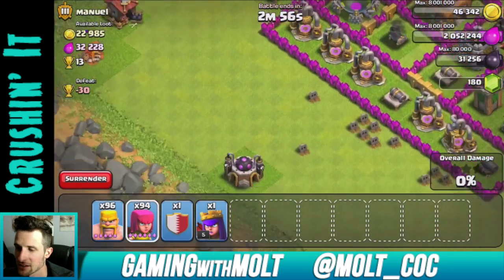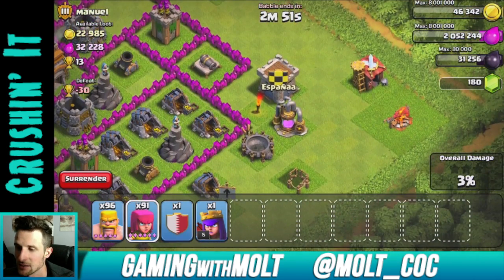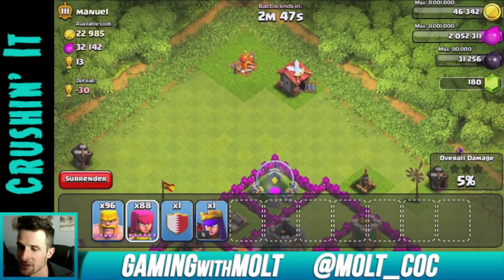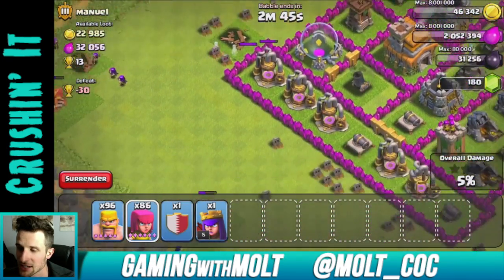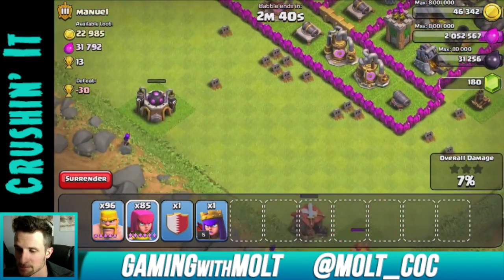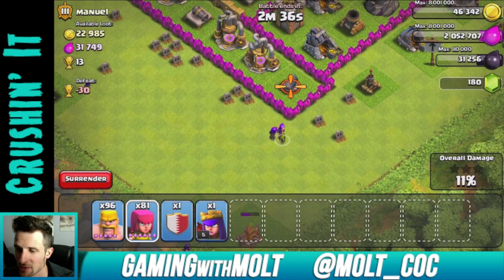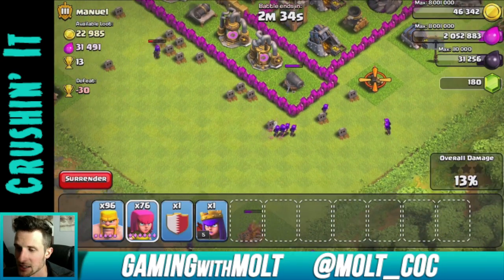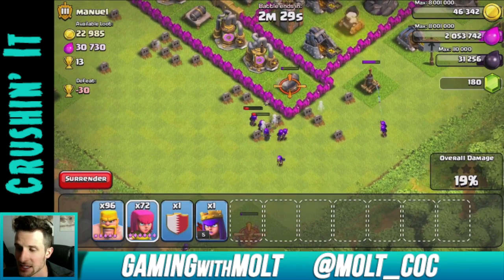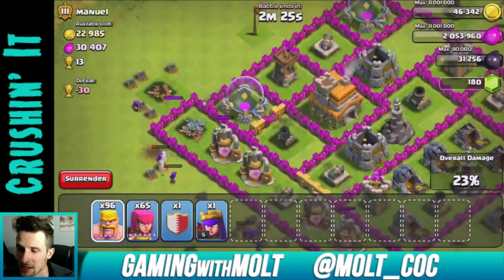Let's take out this archer tower right here — take this out, take this out, take this out. No clan castle troops whatsoever in there. We took out that archer tower. Now we just need to start trying to pick off some of the weapons, so take out this cannon right here as that mortar shell comes in. Take out the cannon — there we go — and take out this cannon.